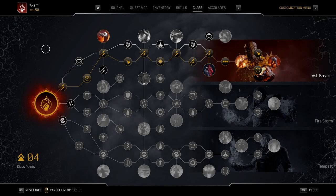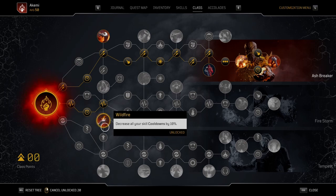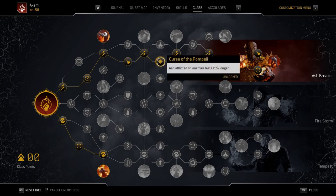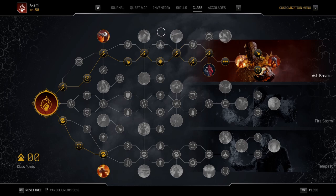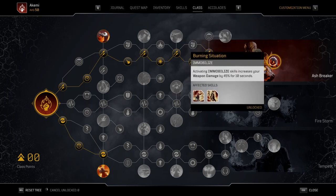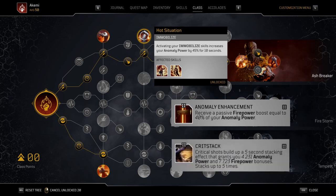Both the Feed build and the Thermal build use an almost identical skill tree, taking nodes along the top tree with only one major difference. The Feed build takes nodes from the Fire Storm tree to reach the Wildfield node, giving Feed the Flames users slightly shorter cooldowns. Thermal Bomb users take nodes from the Tempest tree to increase weapon damage but give up some cooldown reduction. Flexible nodes in the top tree are Curse of the Pompeii vs Conflagration — Conflagration is decent if you want a little extra damage since round skills scale against enemy resistance and ignore armor. Important nodes to take are Assault Master, or Sniper Master if using a rifle, and Burning Situation to increase damage every time an Immobilize skill is used. Optional synergizing combinations are Hot Situation with Anomaly Enhancement and Crit Stack, giving up a Marble Orchard node.